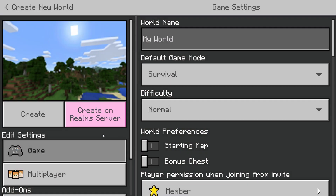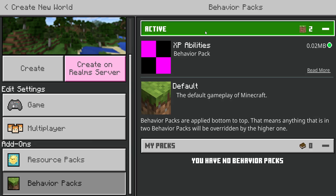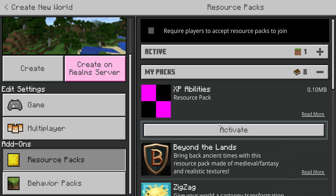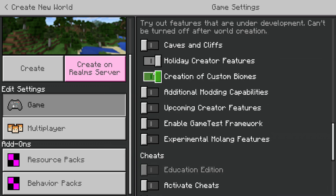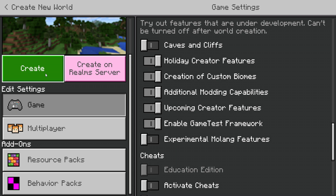To enable this, create a brand new world. Go to your Behaviors Pack and enable this, make sure it's inside the active section, and do the exact same with the Resource Pack. In terms of game settings, I'm using experiments such as Holiday Creator and a few others. I didn't enable caves and cliffs and didn't enable experimental Molang features. Then you're good to go.